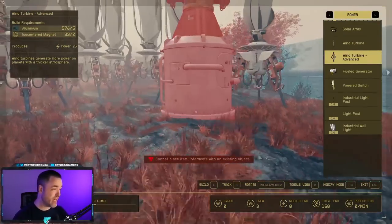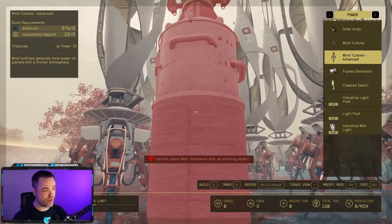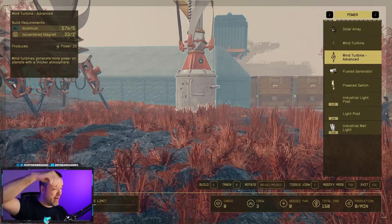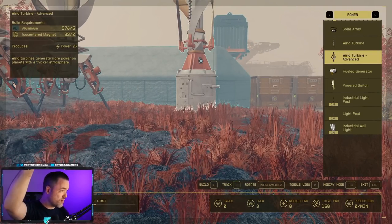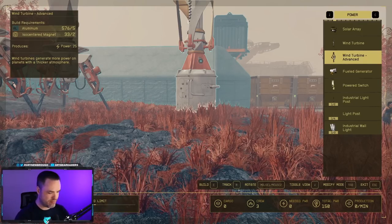Keep in mind that you can get attacked on some planets and power modules can get damaged. You'll have to go repair them to keep them working. If you go into the build menu and see you don't have enough power in the bottom right, either build more power modules or repair the ones that might be damaged.